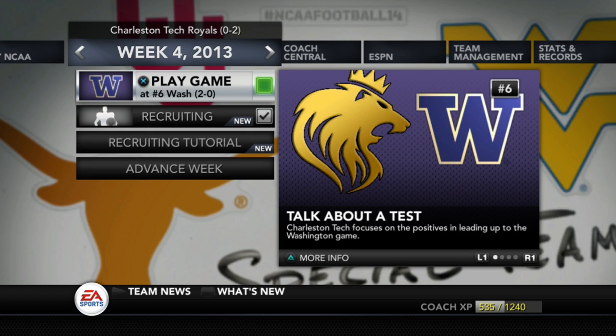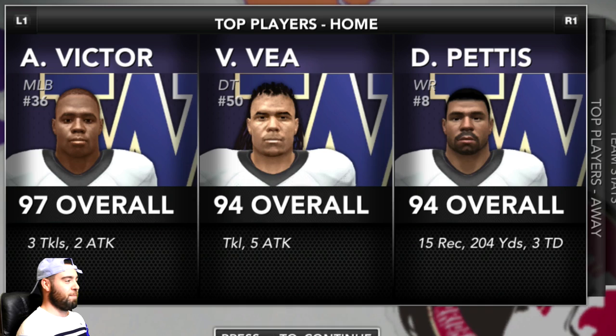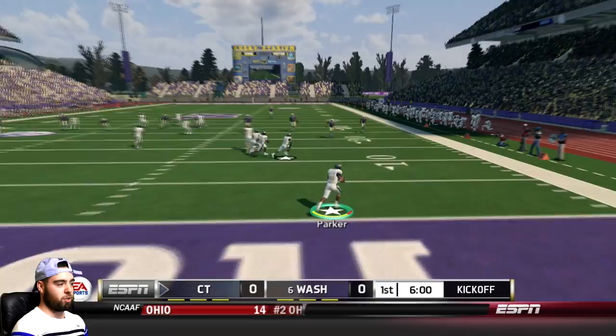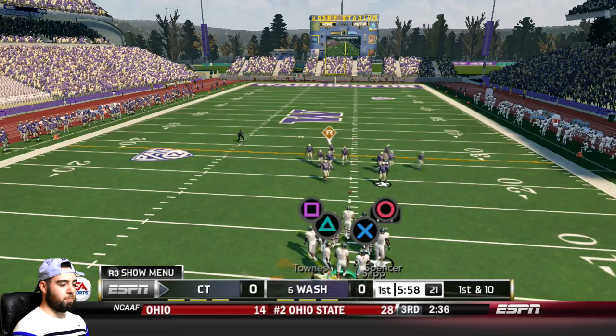Without wasting any more time, I'm ready to jump into game one of two today. Quick side note: these guys are better than Ohio State — gotta look out for the middle linebacker, DT, and their wide receiver. We're gonna get sacked a bazillion times this game. Let's get it, Parker — can we get some blocks on the right side? We don't get any blocks. Go ahead and start this out with a read option, rocking out with the alternate away jerseys today.